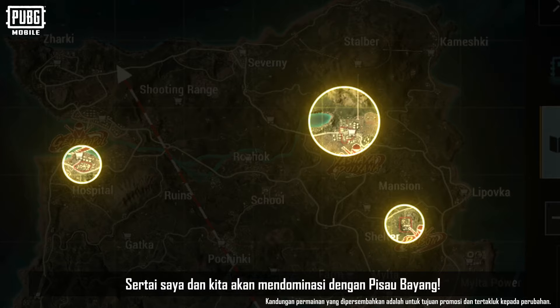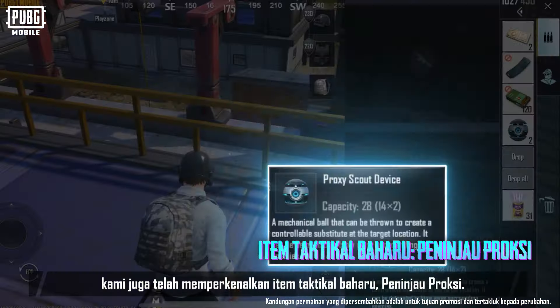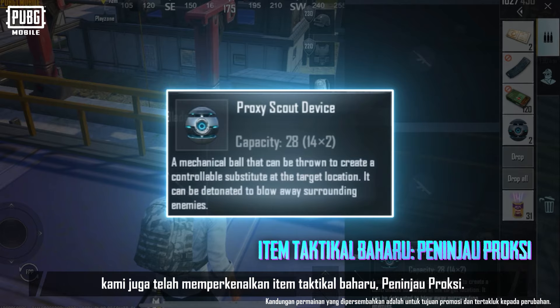Pick it up in new themed buildings. Join me, and we'll dominate with the Shadow Blade. As part of this update, we've also introduced a new tactical item: Proxy Scout.